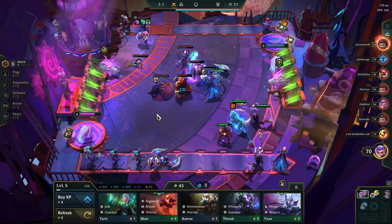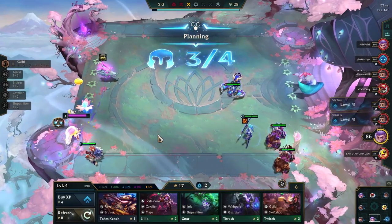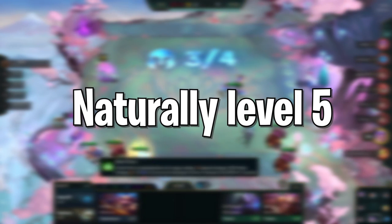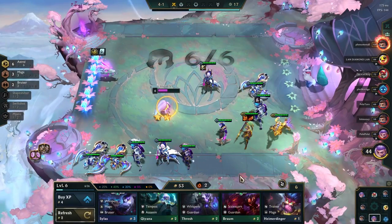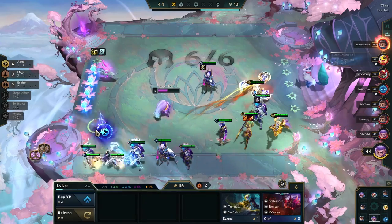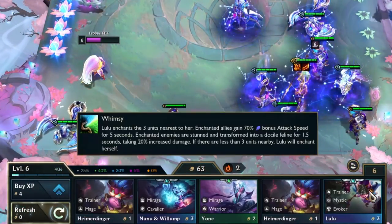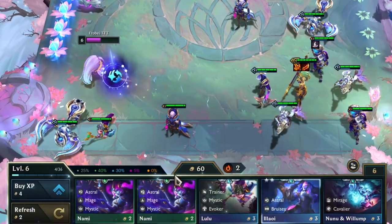If you want to play a reroll comp with 1-cost units, then you want to roll at level 4 to have high chances of finding a lot of 1-cost units. So at stage 3-1, just before you reach natural level 5, you should roll 30 gold — no more. After this, if you still haven't found the 3-star 1-cost units you wanted, get back to 50 gold as fast as you can and start slow rolling every turn. That means you will never go back under 50 gold, and use all the additional gold to roll 2 or 3 times per turn.